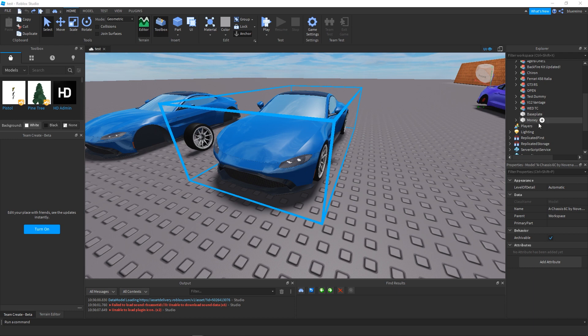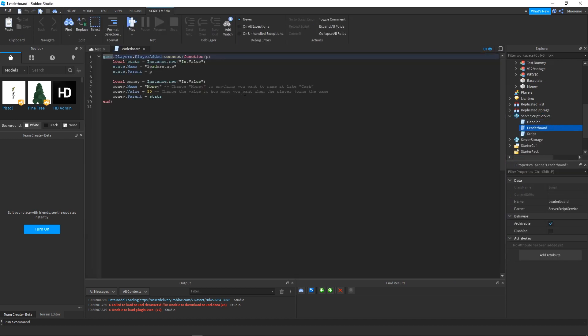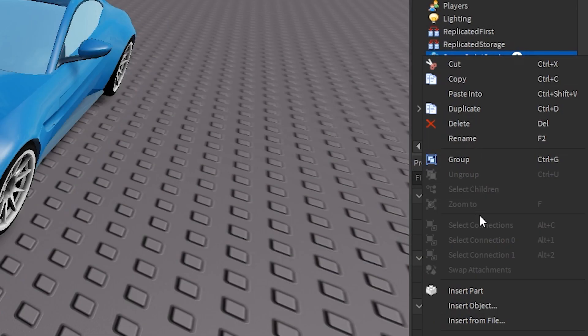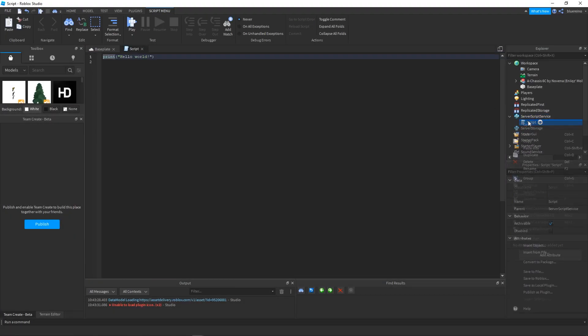The place you're gonna want to go is into Server Script Service, right-click, and insert an object. Go ahead and type in "Script" and I'm just gonna rename this to "leaderSteps" — the name doesn't really matter. I'm going to speed through typing this in and then afterwards I'm going to explain what it is so you guys don't get bored watching me type.